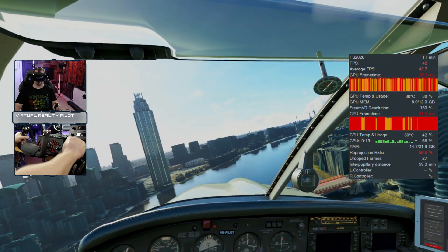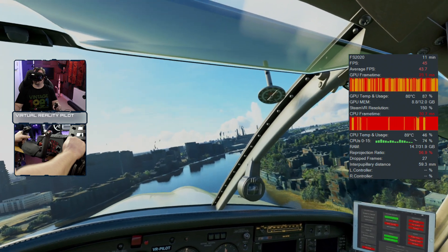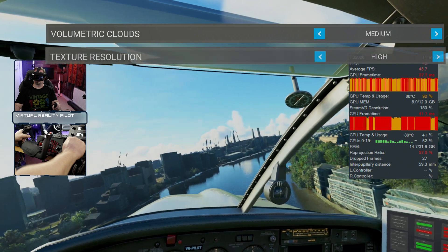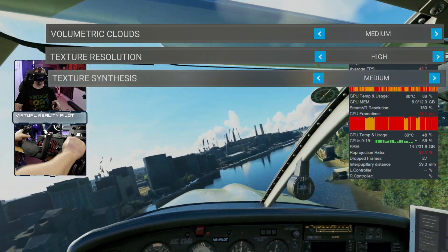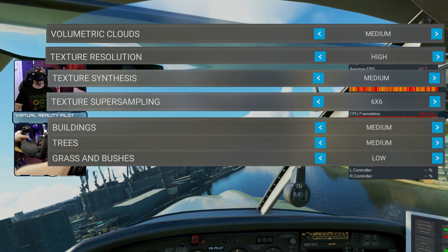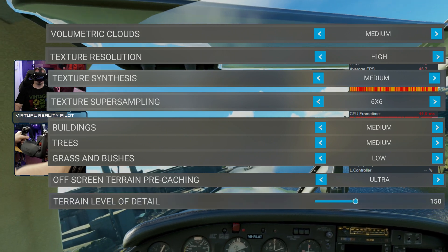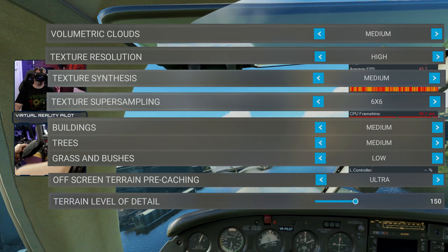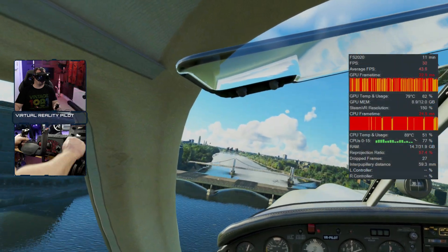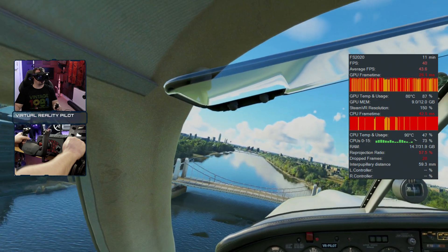The key settings to focus in on if you're struggling from a frames perspective are: volumetric clouds, texture resolution, texture synthesis, texture super sampling, buildings, trees and grass, off-screen terrain caching, and terrain level of detail. Those are the settings that made the biggest difference. Get those right, then look at your render resolution and start to scale that back until you get 45 frames per second.